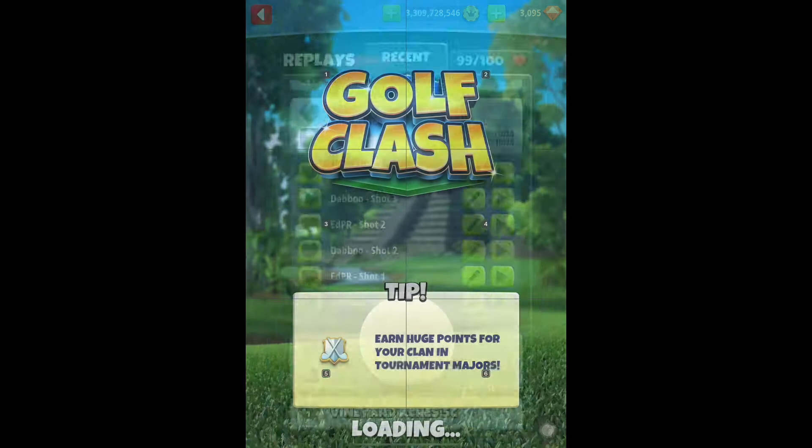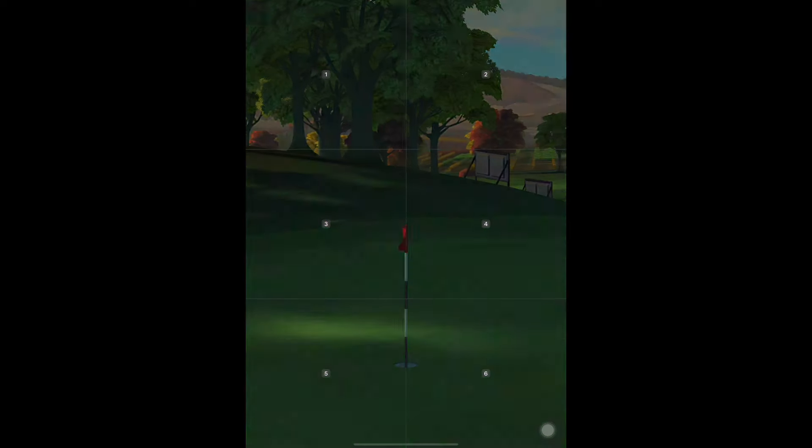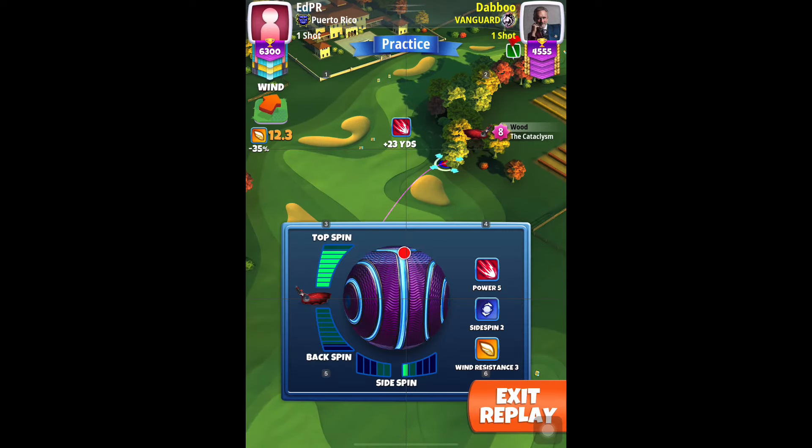The second shot will be played with your Cataclysm or the Horizon, at landing position plus a slider and 5% elevation, P5 numbers. Apply full topspin and one right spin.